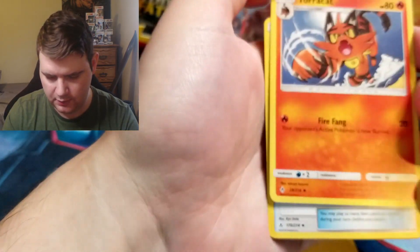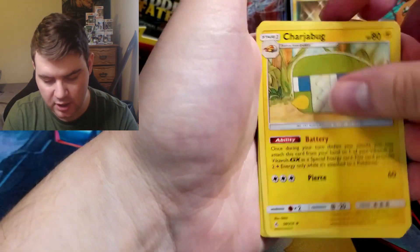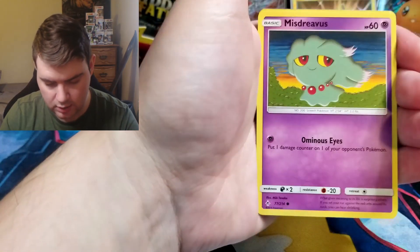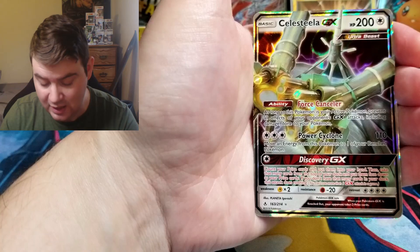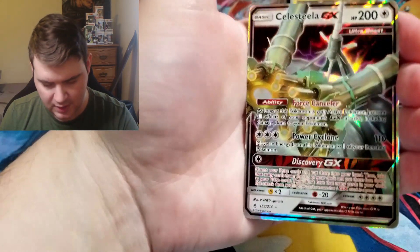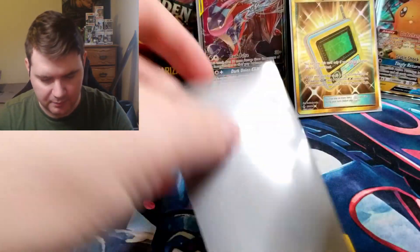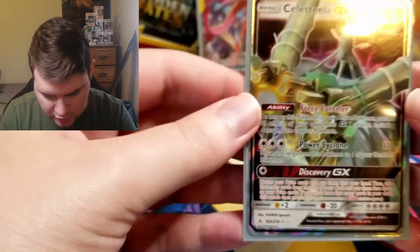Water Energy. Let's get in focus here. Torracat, Energy Spinner, Charjabug, Clefairy, Seel, Gligar, Misdreavus, Glamyow, Reverse Meltan. And a Celesteela GX — have not gotten one of those. That is a wacky looking Pokémon. The Ultra Beasts in general just look really odd, which I guess they're supposed to — supposed to be like alien Pokémon from a different dimension. I'm not even sure what this one's supposed to be, but I will take it.